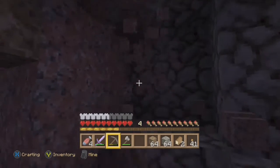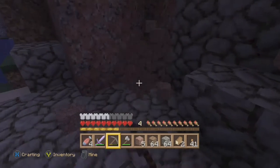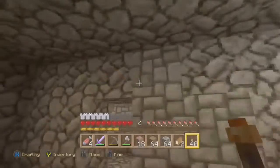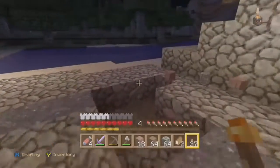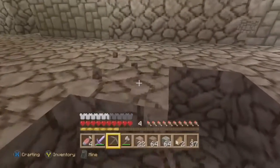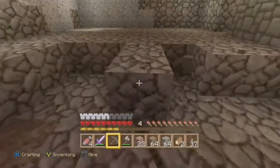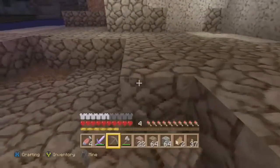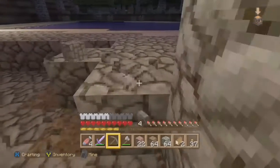We're going to keep on digging through. The finished product is going to be really nice, guys. Get some torches in here. Now I'm going to take out this whole floor right here so we can replace it with some cobblestone, and we're going to go ahead and start doing that right now. Making it look pretty — it's all about the finished product when it's all finished and looking nice.